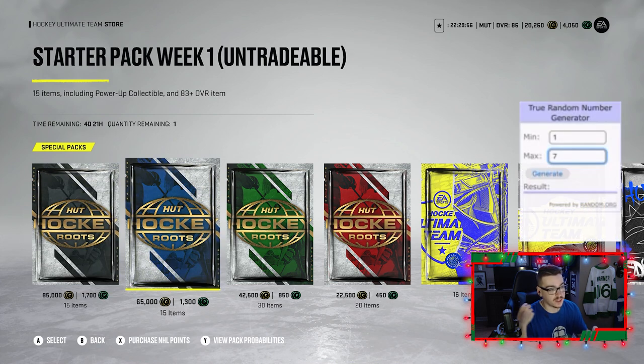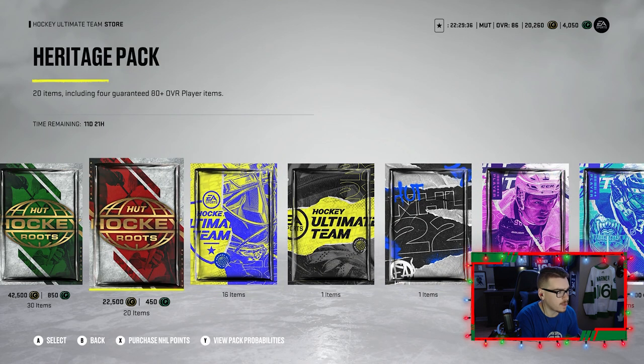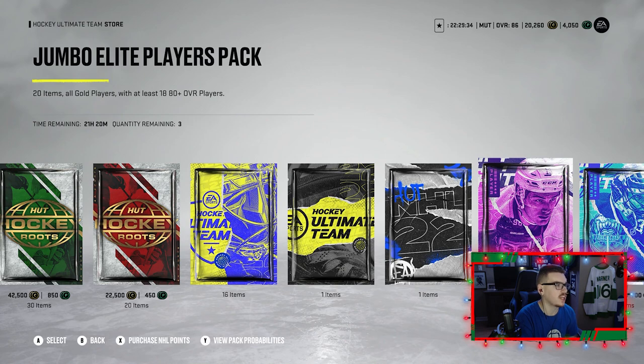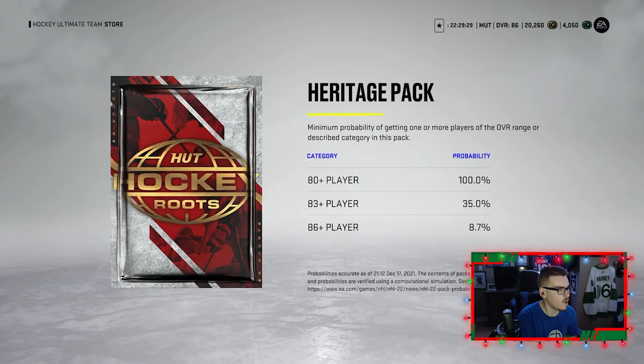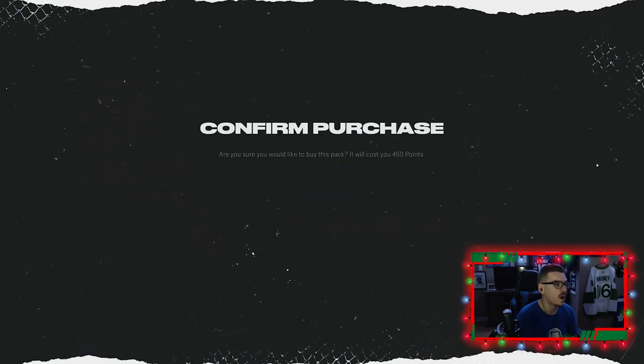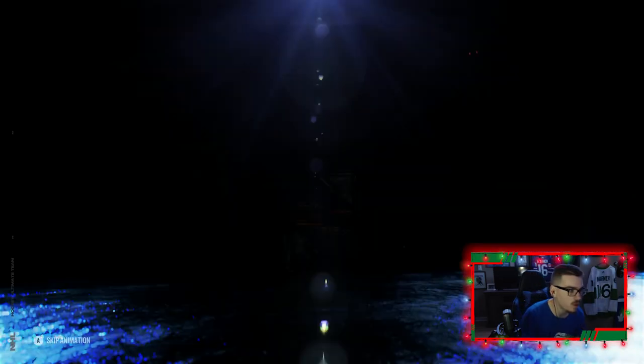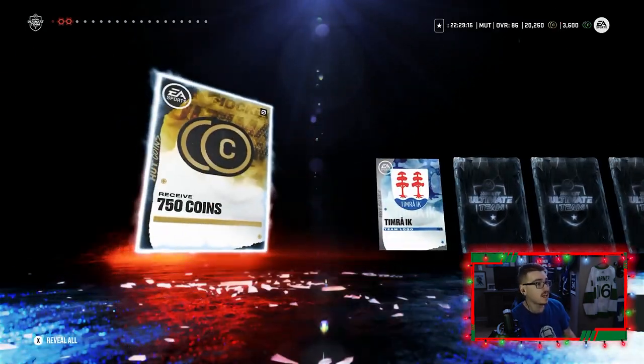So we're at a random number generator — we get to randomly generate a number twice. First number is a four, and second number is a five. So a four and five would be a heritage pack being number four and number five would be a jumbo elite players pack, which is a pretty good pack. We're gonna start off with the heritage pack — what are the odds on this? Eight point seven percent to get an 86 plus, 20 items including four guaranteed 80 plus overall. Let's see what we can get here — 450 points for this pack. Give me something big here, especially after screwing me over like you did last game.